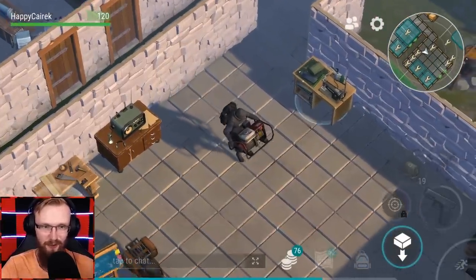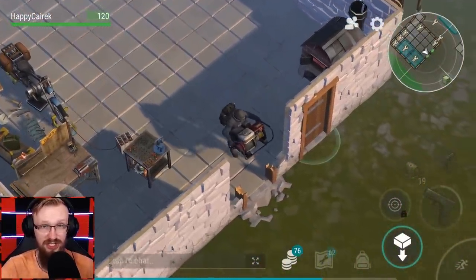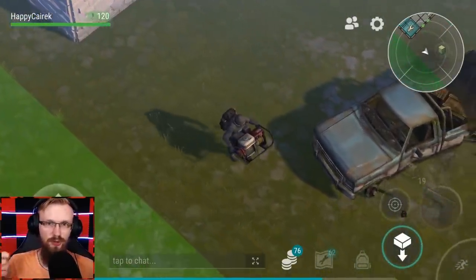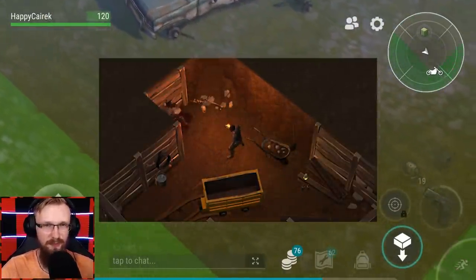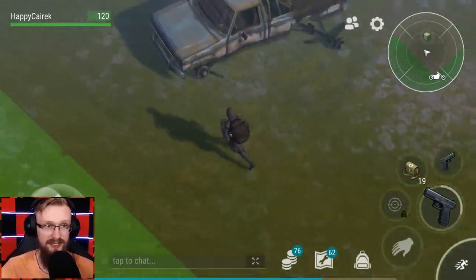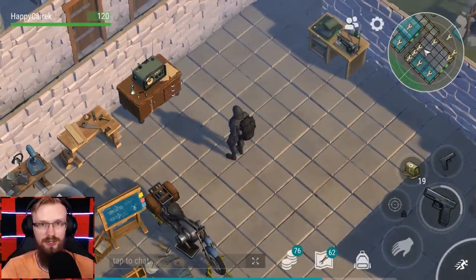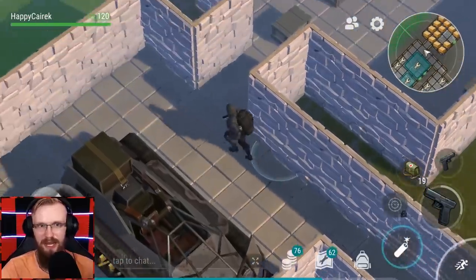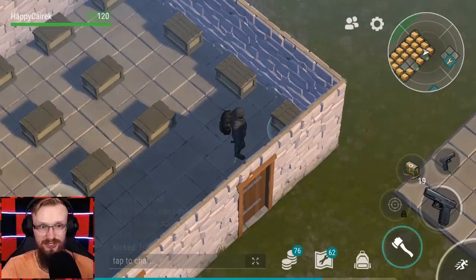Maybe one day these generators are gonna be useful, maybe they're not. After this raid, I will try to go and search for some more dungeons, some more basements. I've heard that now you can defeat the Lurker — or whatever his name is, I totally don't remember — using your torch inside dungeons, and some zombies are gonna run away. You guys told me that boss has like 800 health, and you don't even have to fight him — you just use the torch.